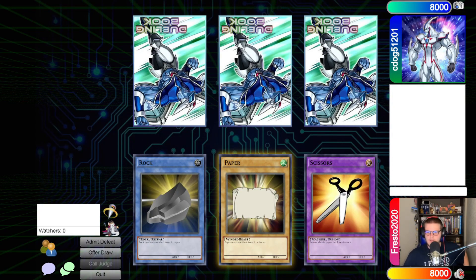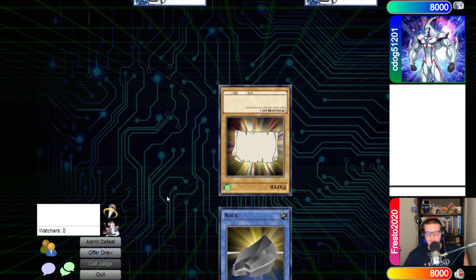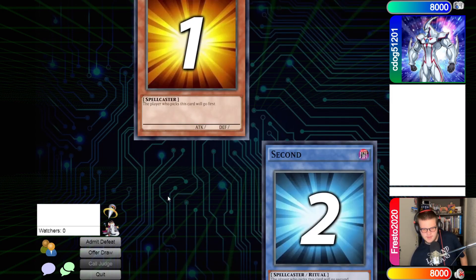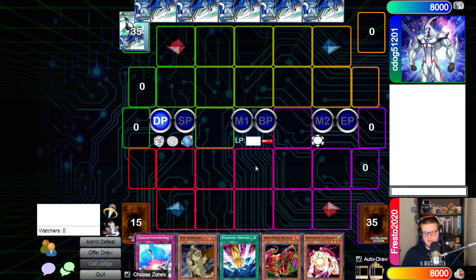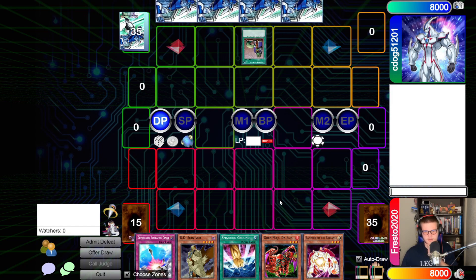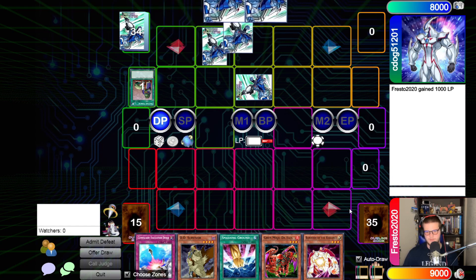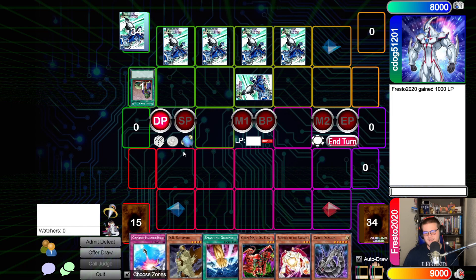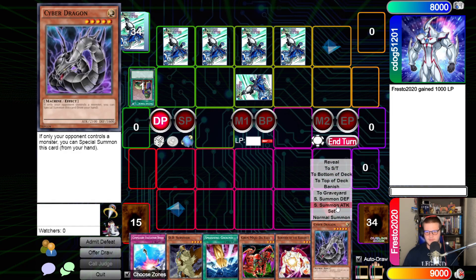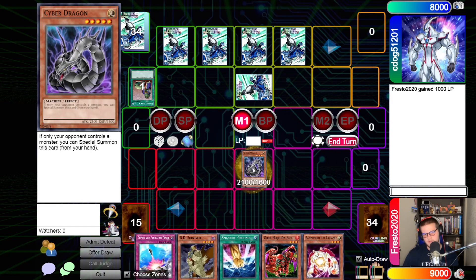Alright, we're back. I'm not losing this time — too much on the line. This is our chance to get spell and trap removal. I'm gonna start with an Upstart Goblin. I'm gonna set one, set two, set three, set four, and set five — good luck. Draw for turn, draw is fine. Standby phase is fine.